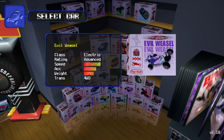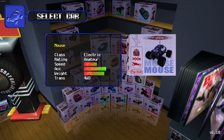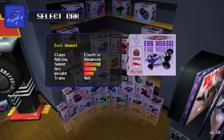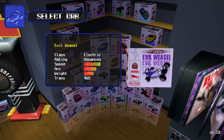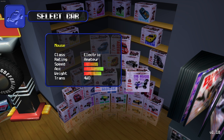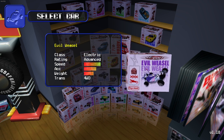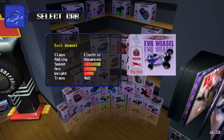It reminds me of that Cartoon Network thing — I Am Weasel! So it's an electric class vehicle, advanced rating. We're switching over to some advanced class now. The previous class we raced in was amateur, and now we're going over to advanced. But look at the specs — it seems to be worse, except for the speed. The speed seems to be much better, so that's quite a difference in acceleration.